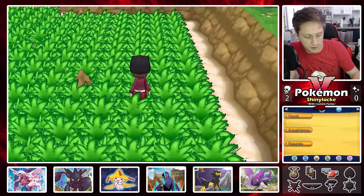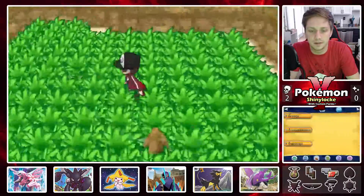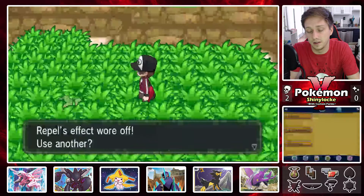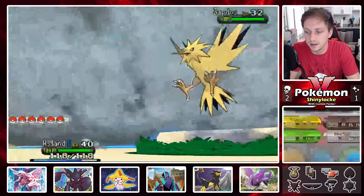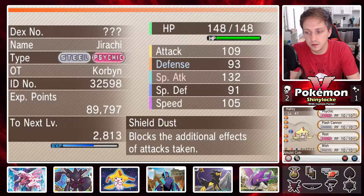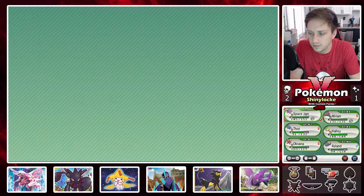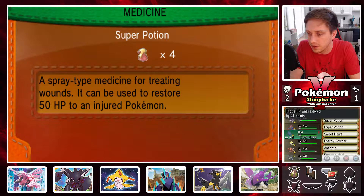There is one more item — a Tanga Berry. Now I believe we just remove the repel. If these encounters are bad for some reason I'll check what's on the water too, but I just wanted to get here first. It looks like they're pretty good. I need a faster Pokemon out front — Asland's speed is like 50. Who's fast? Space Jam is always the obvious answer. I want to heal a little bit since I'm pretty far from a Pokemon Center.